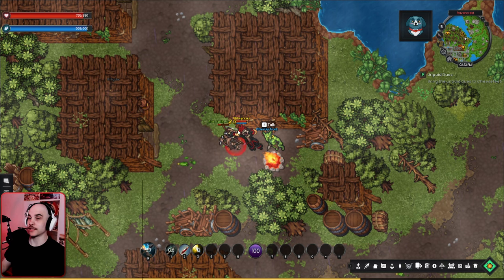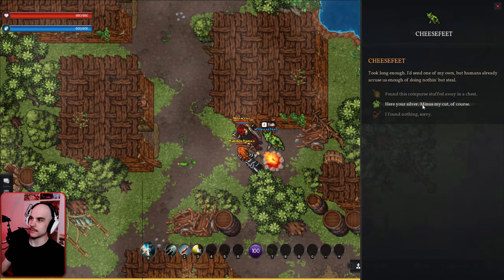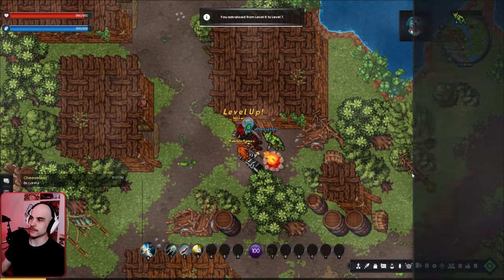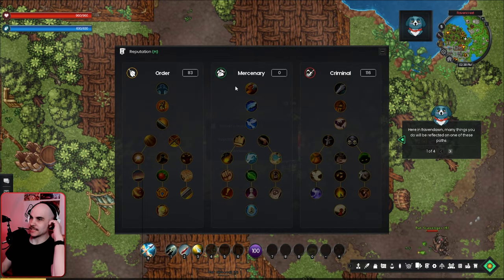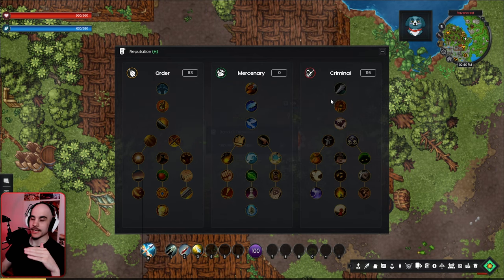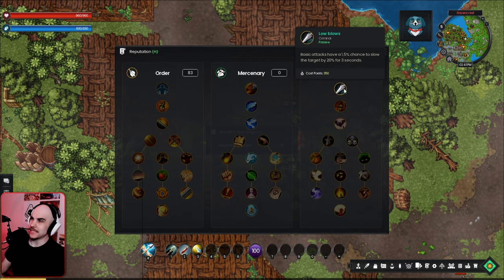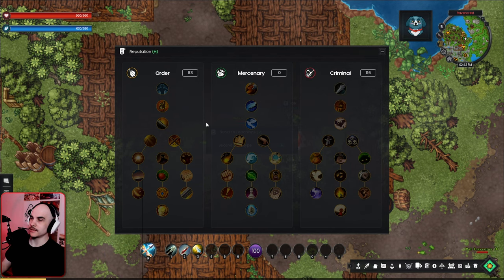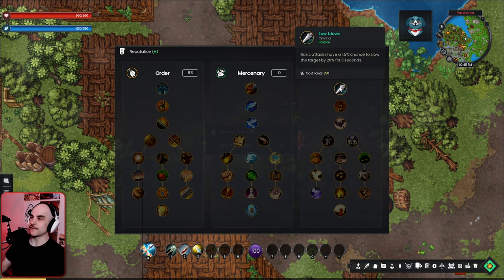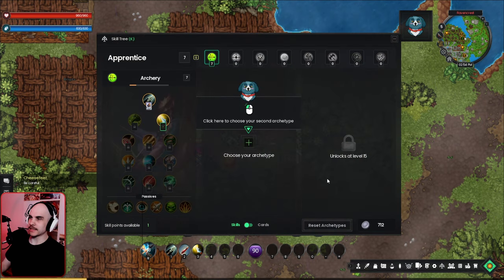We found a coin purse. There's also a skill tree for reputation where we pick quests and choose alignment paths. We have a lot of criminal points and a bit of order points. Basic attacks have a 1.5% chance to slow the target by 20% — it's an interesting system. At 350 reputation points we unlock the second archetype slot.